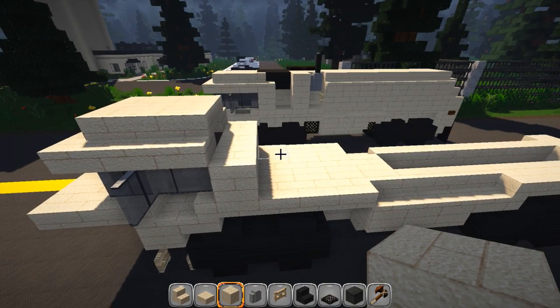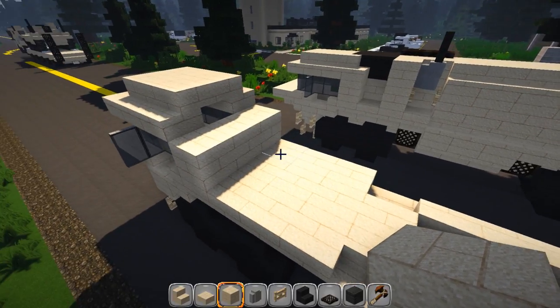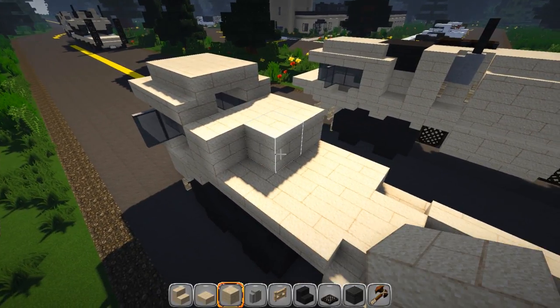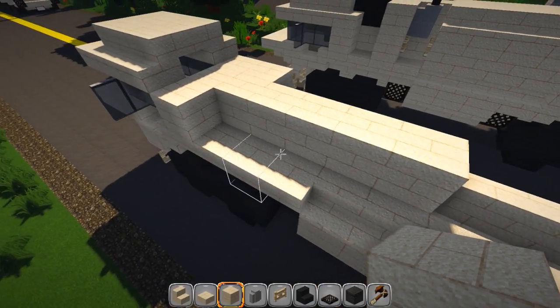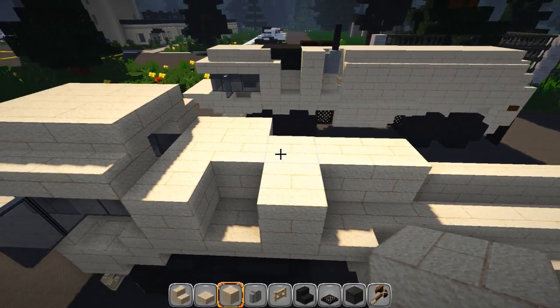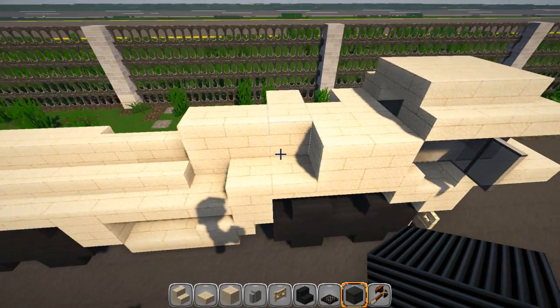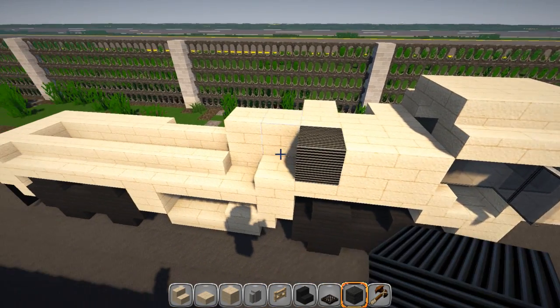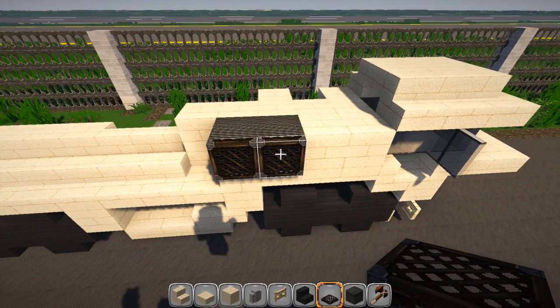Continuing on with the tanker, right behind the main cabin piece: two solid blocks over here and then four down the middle. We've got another piece right here — it's three down the middle, four total from here. Now I'm going to be using polished diorite for the engine blocks — you can use blocks of iron — put two here and then put some trap doors to cover them up, or you can leave them exposed if you like that look.